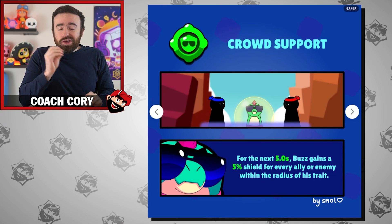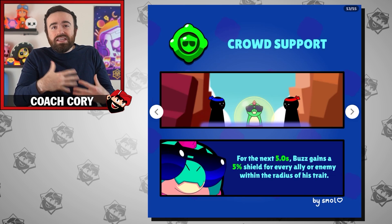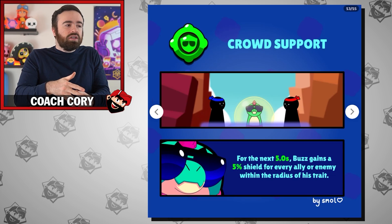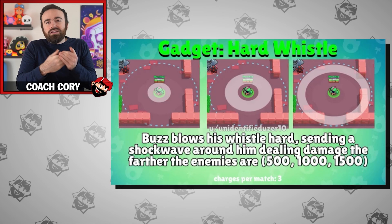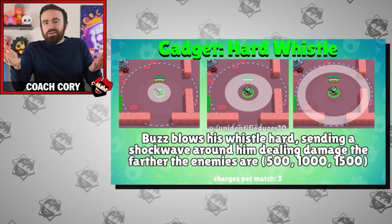For Buzz, here's a gadget idea: for the next five seconds when Buzz uses this gadget, he gains a 5% shield for every ally and enemy in the radius of his supercharge. This obviously varies depending on which star power you're using, but you could potentially get up to a 25% shield, or even more in Showdown. Or give him a more damage-oriented gadget where he blows his whistle and sends out a shockwave of sound that damages nearby enemies. The closer you are, the louder it is — as long as it doesn't move too fast so you can slightly escape if you're not right next to him.